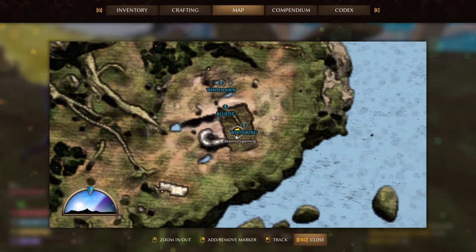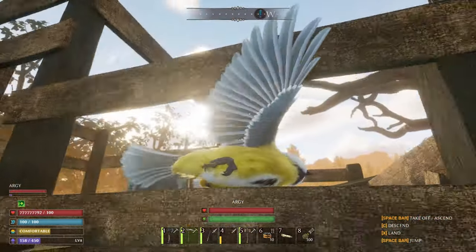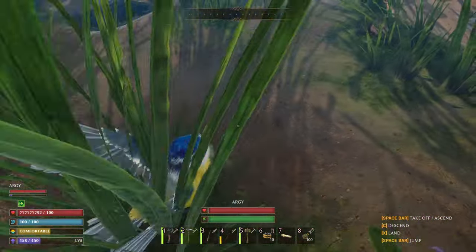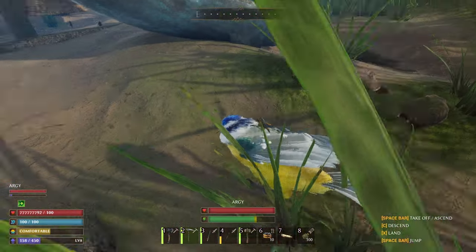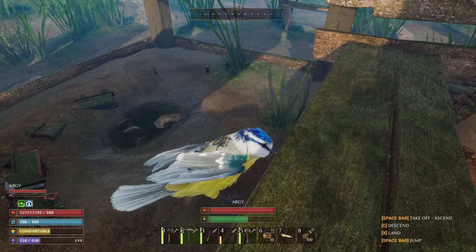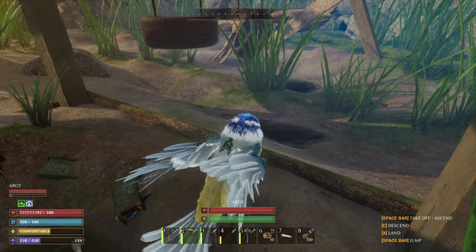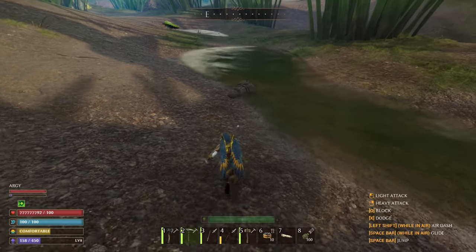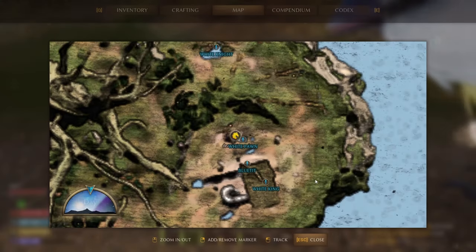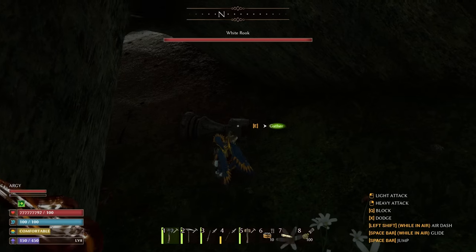The white pawn - it's just down south, dirty south. If you come below this play area, you see the little tribal camp, the little scouts, and the toy train - you're in the right location. Over by those tyres is the white pawn. There's also another blue tit location here, be wary of that.